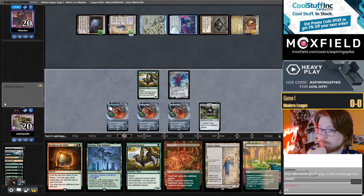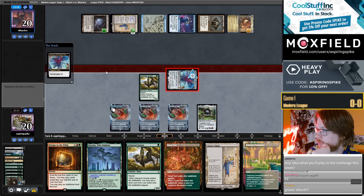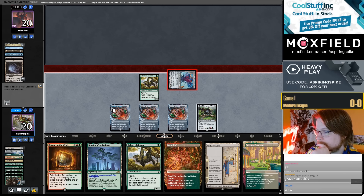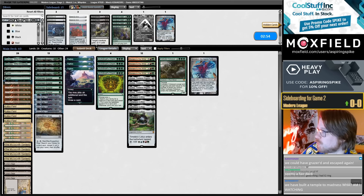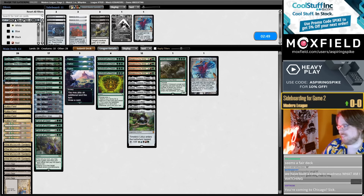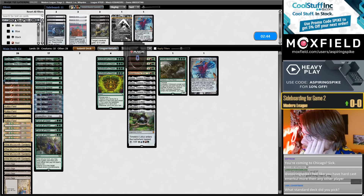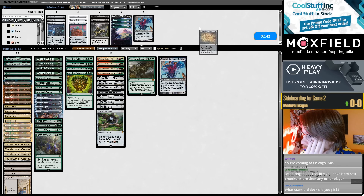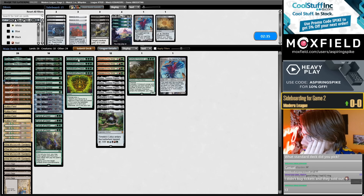Maybe I'll play in the challenge this week. I'm going to be in Chicago this week, playing a 75k standard tournament where Top 8 make the next Pro Tour. My opponent cast the ring on turn 2 that game, as they note in the chat. I'm going to bring in 4 Force of Vigor and cut 3 Explore. We'll cut a Stirrings over the Grazer — Stirrings are just so important.